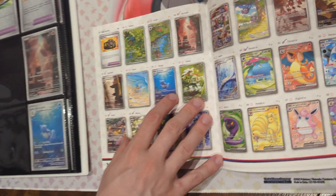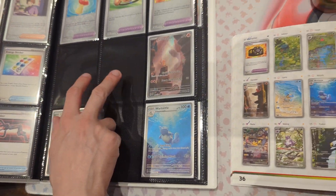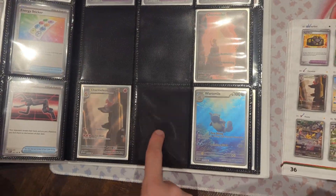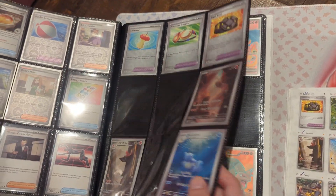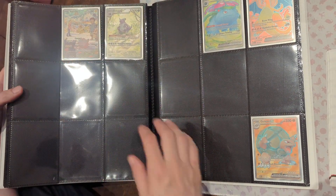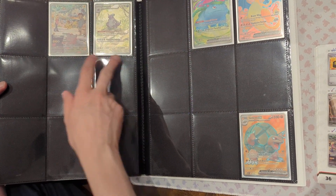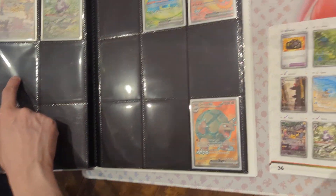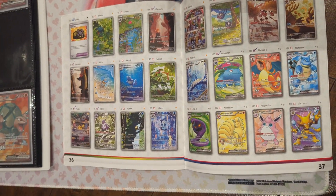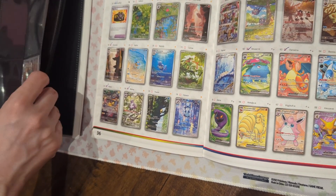As for the more rare ones, we're missing the Ivysaur and the Bulbasaur. The Squirtle, Charmander — I had two Charmanders. We're missing the Caterpie. We got the Pidgeot, we got the Nidoking. We're missing the Psyduck, the Polywhirl, the Machoke, the Tangela — a bunch of them. Over here we just got the two Venusaur EX.